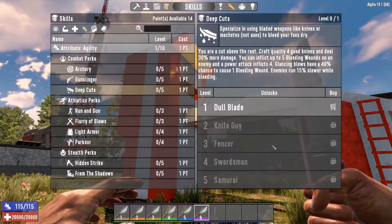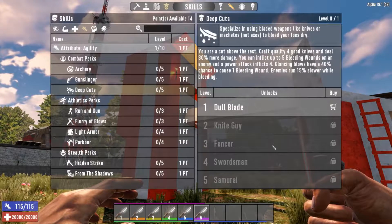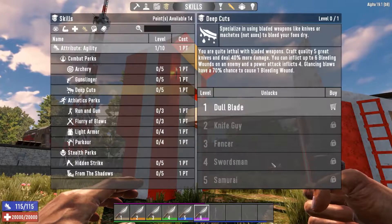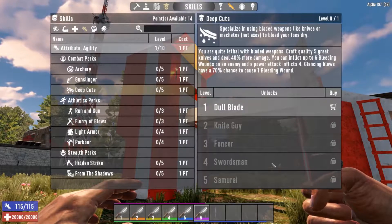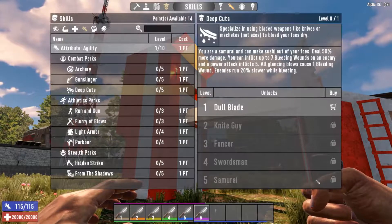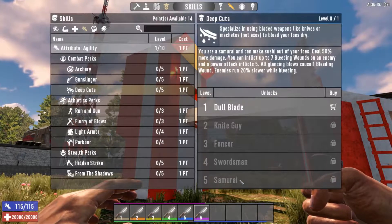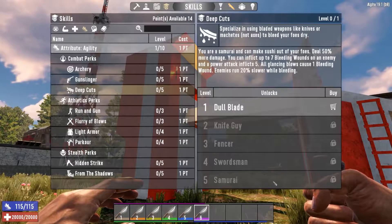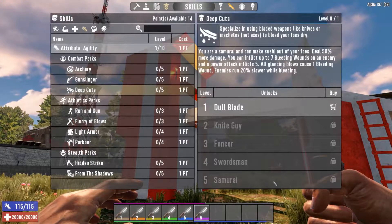With Fencer 3, even if you miss and hit with a glancing blow, you have a chance to cause one bleeding wound, and enemies run 15% slower. Fencer 3 is really that finish line — we're good now, because anything over that is just going to be gravy. At Swordsman we can get 6 bleeding wounds, a power attack automatically inflicts 4, and glancing blows have a 70% chance to cause one bleeding wound — up from 40%, a 30% jump — but it's going to cost you 7 agility points. And finally with Samurai, you're the Ginsu knife of knife wielders. All glancing blows deal one bleeding wound automatically, a power attack gives you 5, and you can stack bleeding wounds up to 7.